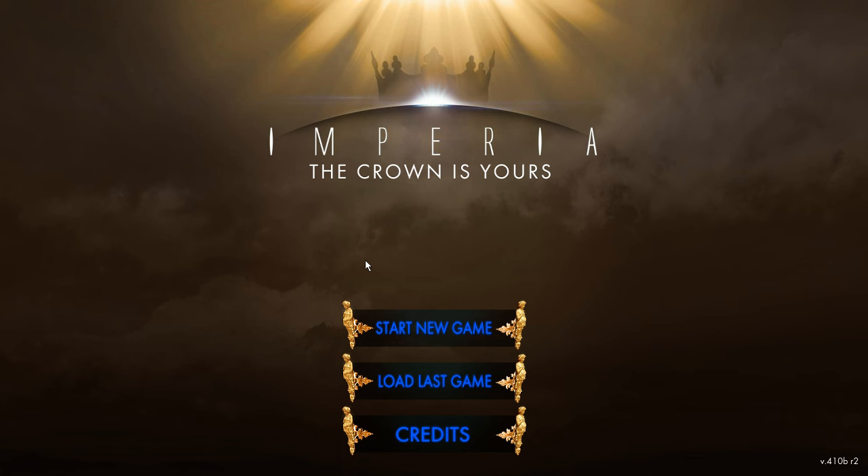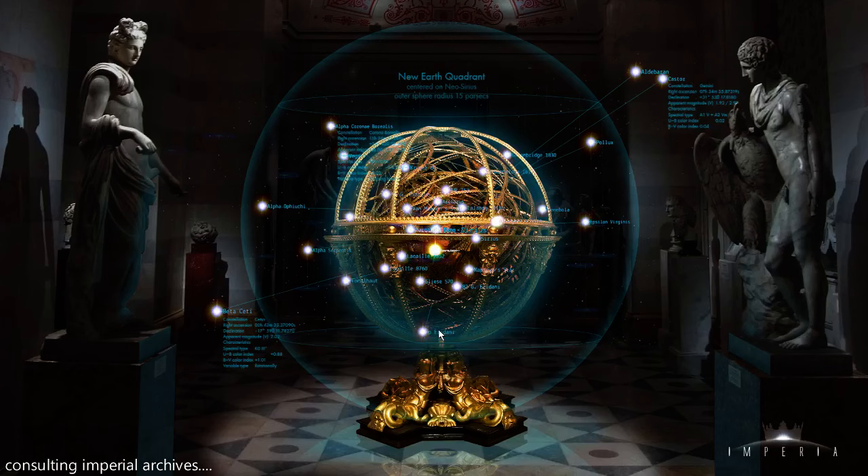Good afternoon everybody, my name is Steve Hawkins and welcome to an Imperia Let's Play. We're going to spend about two years in game — everything's not quite finished yet, but there's enough there that you'll be able to see what a few typical turns look like in Imperia and some of the things you can do, especially with some of the new additions. Let's go ahead and start a new game and let the system load. Eventually you'll be able to set up your Empire parameters and your Emperor, but for now it just generates a generic Empire.